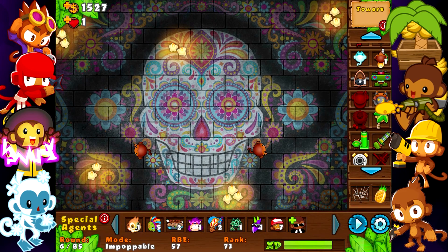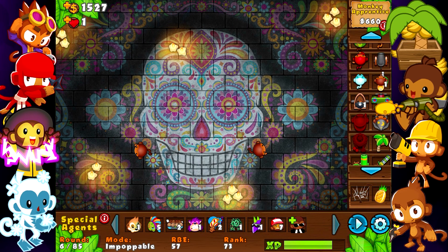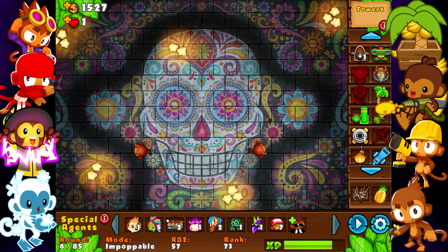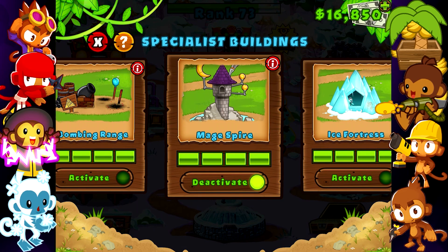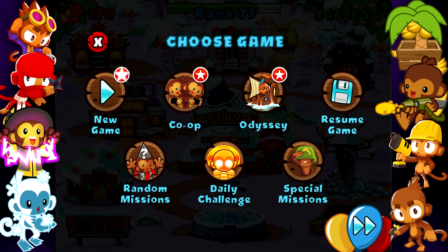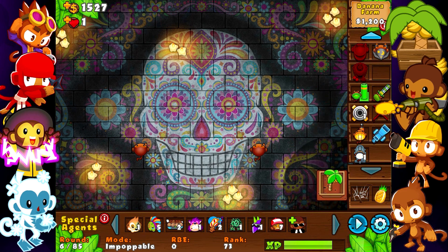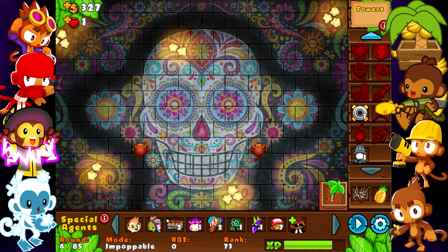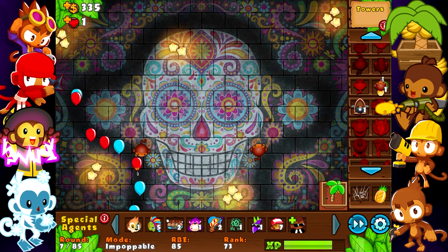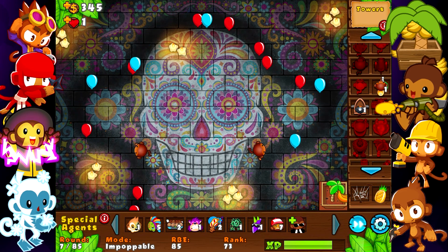Now I want to change the specialist building, but I don't really know what I should go for. I never use the wizard apprentice here, so I'll probably just do that. Yeah, I'm going for the wizards — I never use this specialist building because I never used wizards anyway. So yeah, let's try it and see what happens.